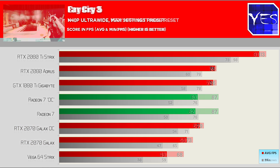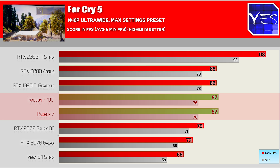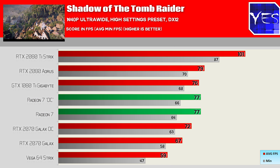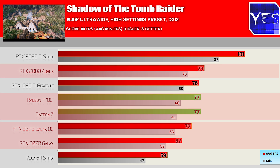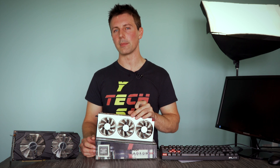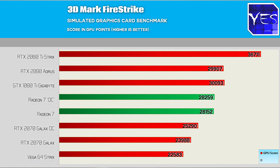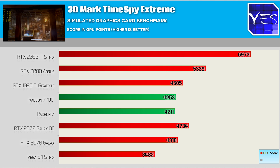In Far Cry 5, the Radeon 7 came second best, only surpassed by the 2080 Ti — so it was beating the 2080, 1080 Ti, and RTX 2070 even overclocked. Shadow of the Tomb Raider at DX12 high settings, 1440p ultra-wide: the Radeon 7 beat the 1080 Ti and the 2070 both overclocked and not, with the 2080 just pulling ever so slightly ahead. Lastly, synthetics — 3D Mark Firestrike and Time Spy Extreme — showed decent numbers, well ahead of the Vega 64 from the previous generation.